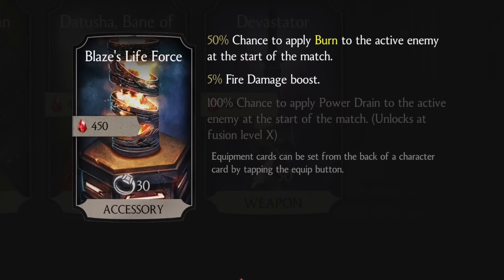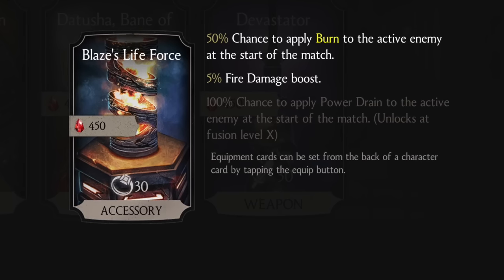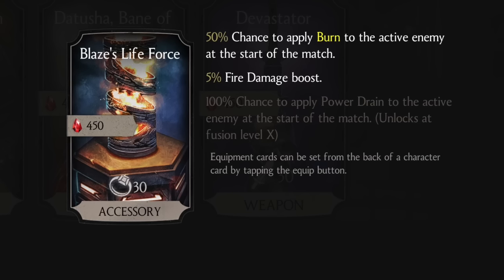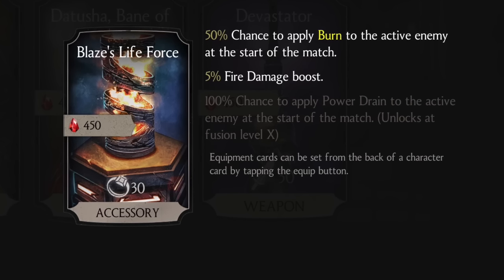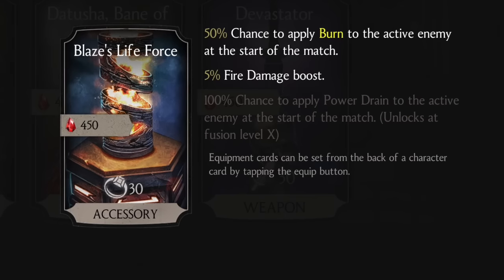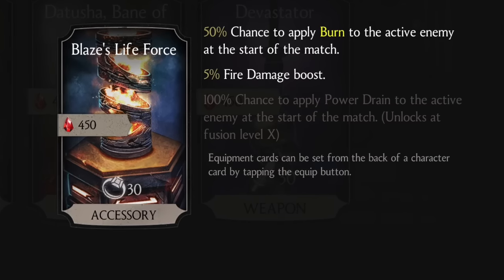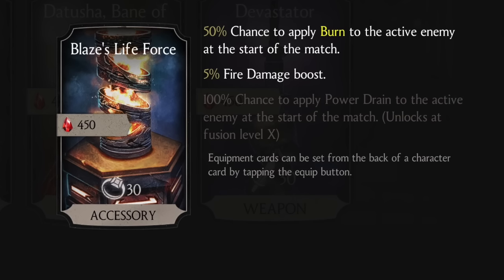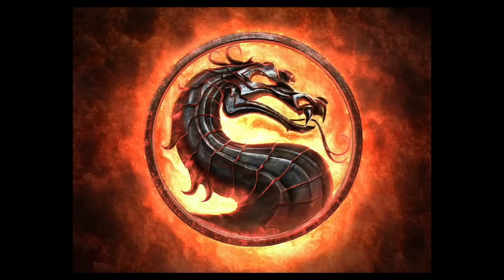You also get a 5% fire damage boost on top of that. Adding it to Injustice Scorpion, who already has a 25% damage increase against enemies on fire, you're looking at 30% total — pretty impressive. At fusion level 10, it also adds a 100% chance to apply power drain to the active enemy at the start of the match. Right off the bat I was on fire and lost all my power, which was rough.